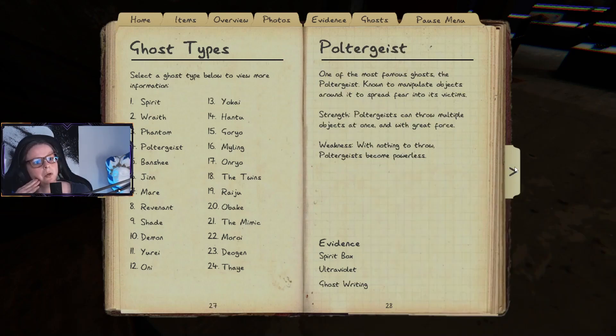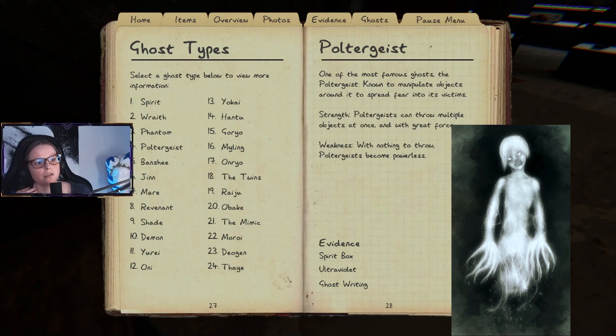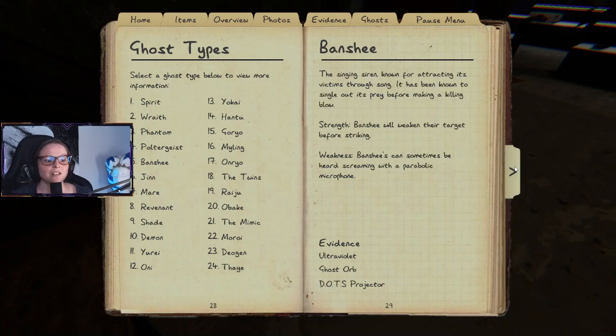The poltergeist is one of the most famous ghosts, known to manipulate objects around it to spread fear into its victims. Strength: a poltergeist can throw multiple objects at once with great force. Weakness: with nothing to throw, a poltergeist becomes powerless — so you can just take objects away.